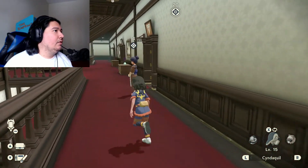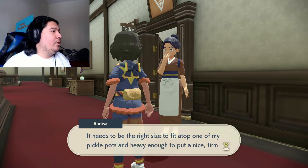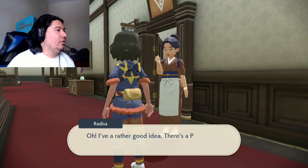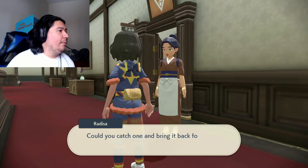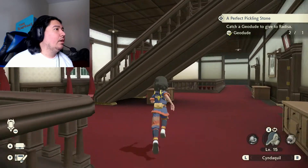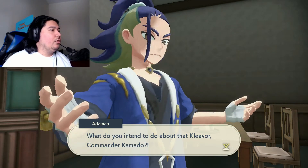I can dodge up the stairs — that is pretty cool. I'm over here activating side quests and I didn't even know it. What do you intend to do about that Cleavor, Commander Kamado? He may be descended from a warrior of Almighty Sinnoh, but look at the mess he's causing — we can't sit back and let him rage on.